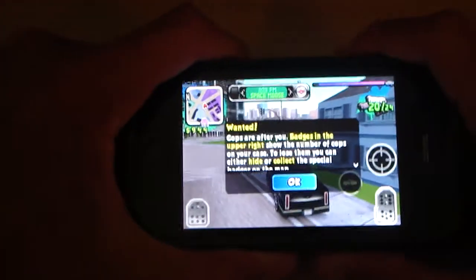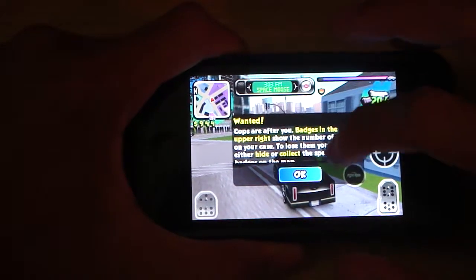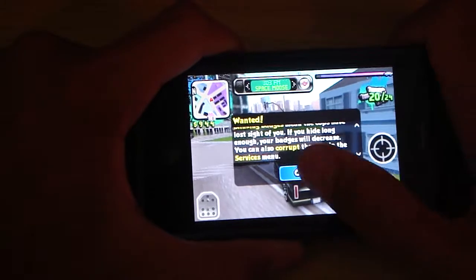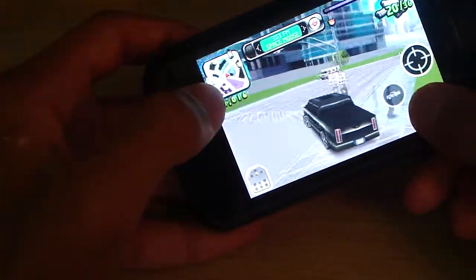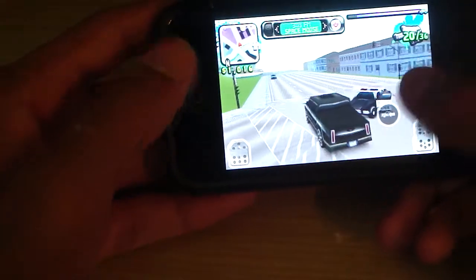So now I have a wanted level — cops are after you. The badge is in the upper right, so it shows me how many cops and all that stuff, kind of like GTA except with a shield. And you guys can see that it will show me the shields showing where the cops are. And now I've lost them.